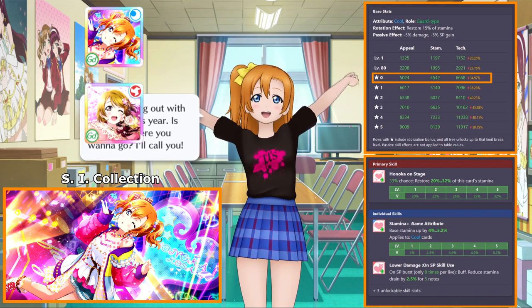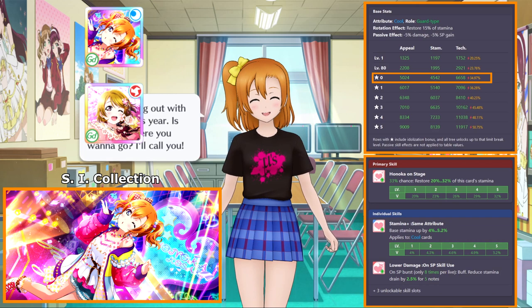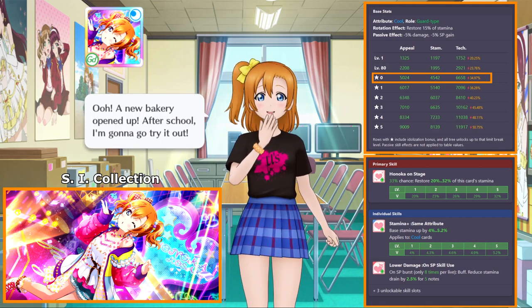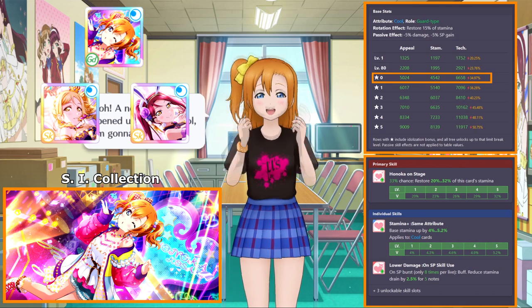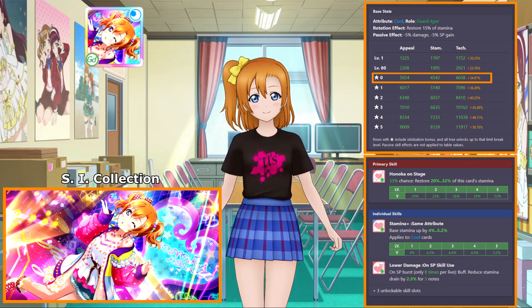The closest card I can compare this with is Initial Hanio, who also has a high technique value with low stamina. These are the kinds of cards you would consider using if you find that you don't really need that much defensive power for a particular song and would rather use a more offensive option. But since Honoka is cool attribute, she's competing with Festival Mari and Riko, who are both top tier defensive cards with strong offensive potential. Even though Honoka does have a higher technique value than both of these cards, she doesn't offer any other offensive benefits, so she isn't that desirable to use.